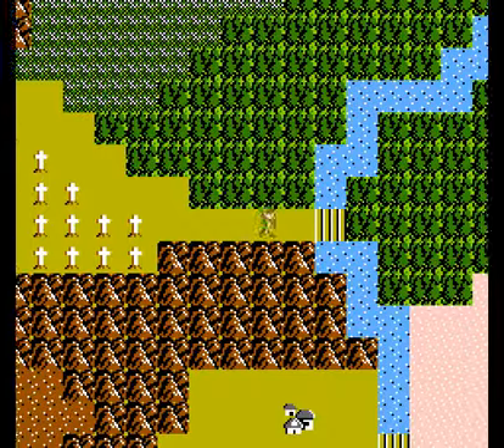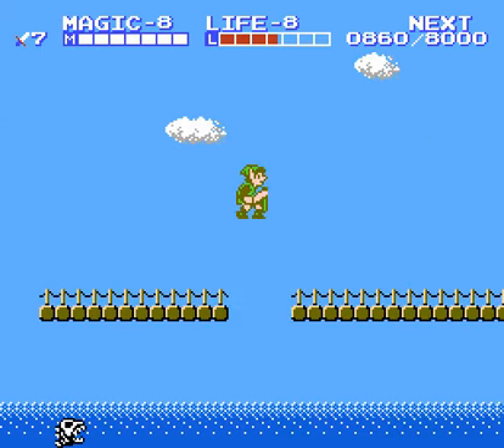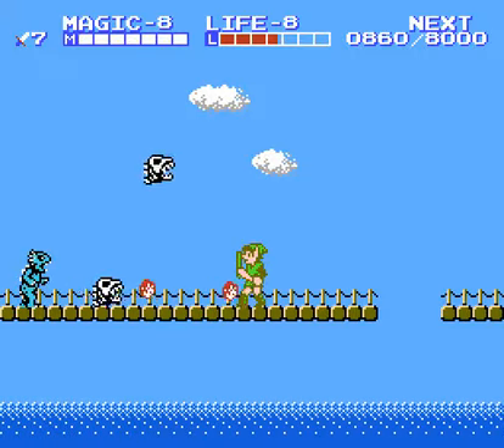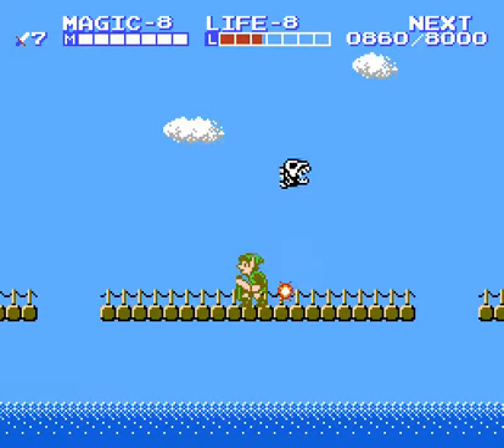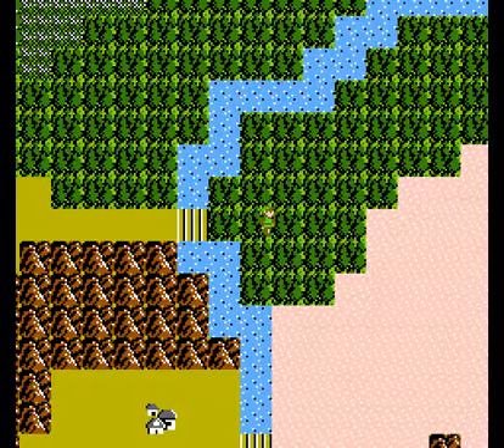Alright, so we'll make it out of the swamp there — thank god. Another bridge. Oh boy. I hate this shit. Same tactics. Just block, down thrust — get shot in the back. Shit. That was a dumb move. Don't do what I was doing.